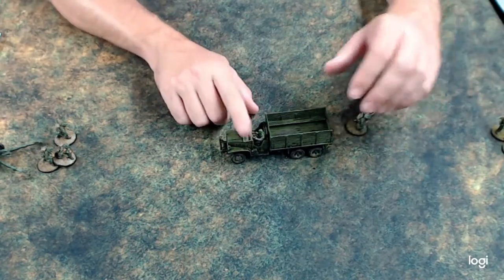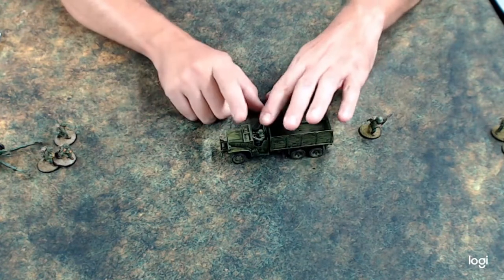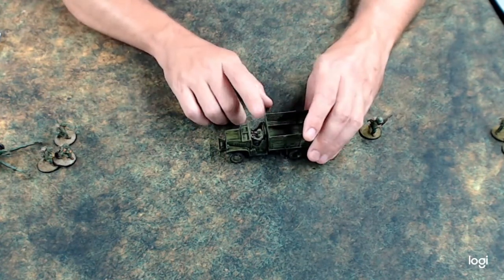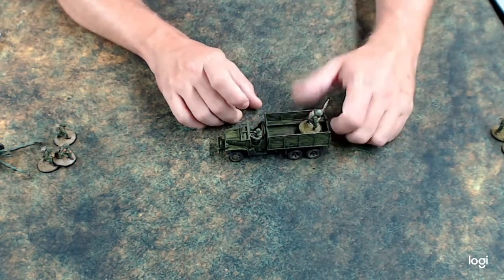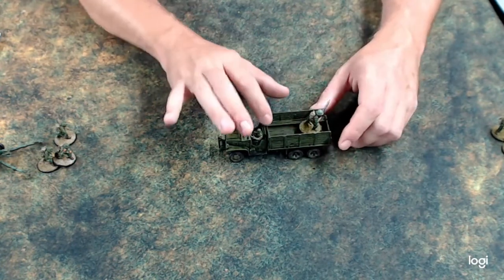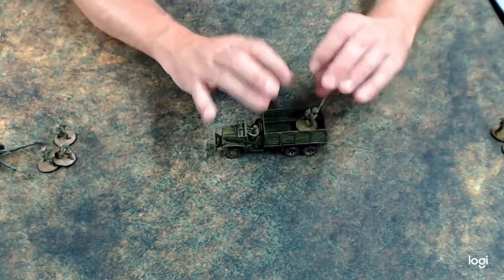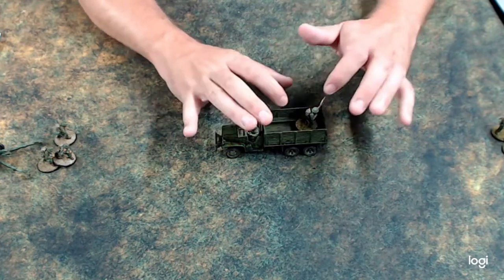If there are guns on the transport — usually a half-track will have a gun that can shoot — but if there's a unit in the transport and there's more than one gun, for example an American half-track with four machine guns, the squad inside can man the machine guns so that instead of just one gun shooting, all the guns can shoot.